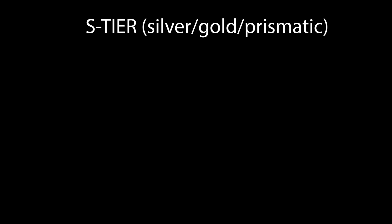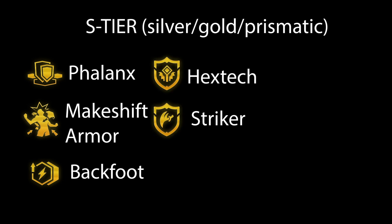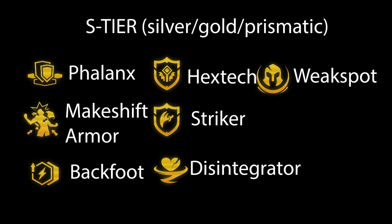For the last part of this video, I want to go over which augments work well when playing Sivir. Let's start with the S-tier — these are pick on sight and easy first-choice material. Phalanx and Makeshift give your team armor and MR, which scales insanely well off the Hextech shield. Backfoot works really well on Sivir but also on your whole team — your whole team can proc the extra damage from the Hextech shield, so more attack speed for your whole team is just a lot more damage. Hextech and Striker augments are insane for both early, mid, and late game, and also open up the late game win conditions of 6 Striker or 8 Hextech. Disintegrate procs on the whole enemy board when Sivir activates her ult. The same applies to Weak Spot, which applies anti-heal and buffs her AD damage, working especially well off the Striker buff.